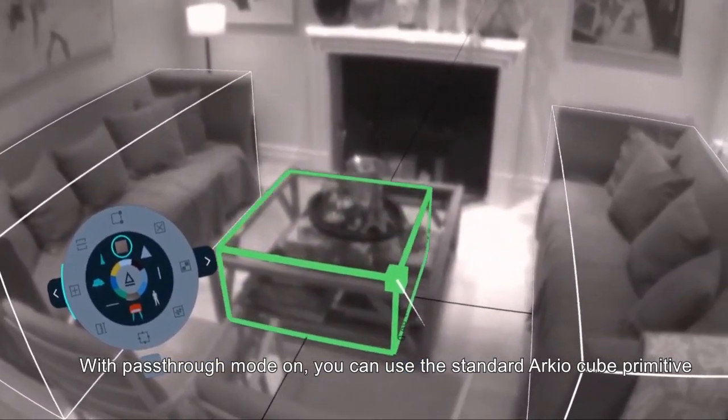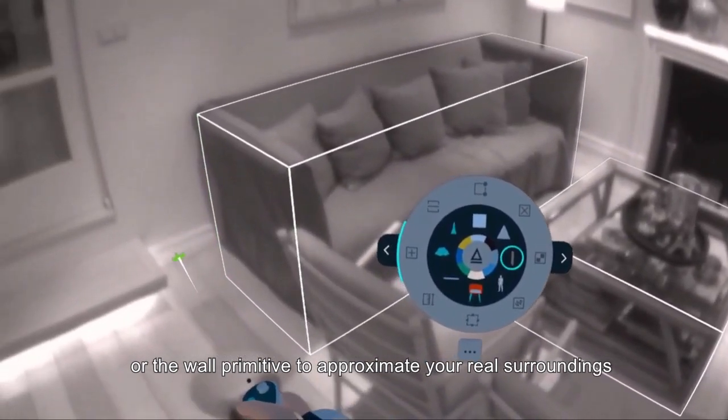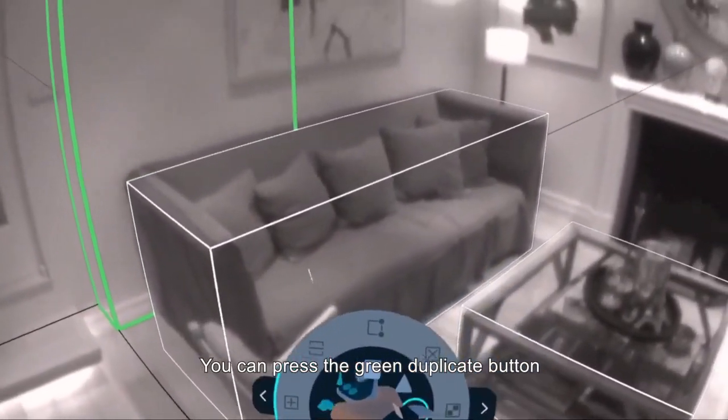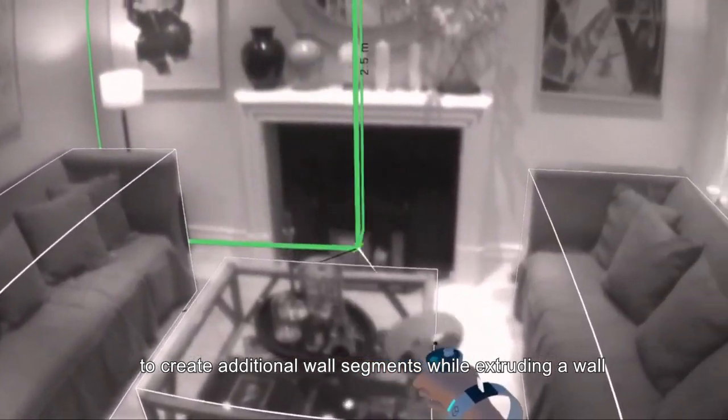With pass-through mode on, you can use the standard Arceo cube primitive, or the wall primitive, to approximate your real surroundings. You can press the green duplicate button to create additional wall segments while extruding a wall.